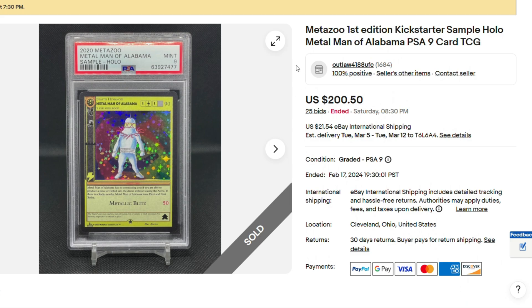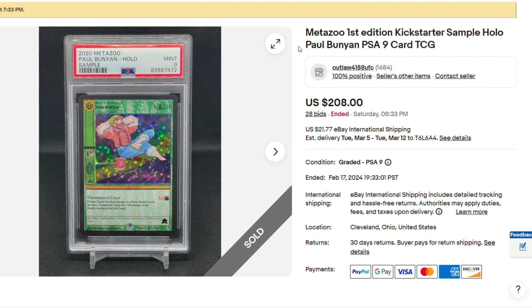Next we have Metal Man of Alabama, PSA 9, sample card, $200.00. Next we have sample Paul Bunyan, PSA 9 — $208.00. That was a pretty sought-after card at one point in time, so I say that was a good deal. That's definitely a cool card.